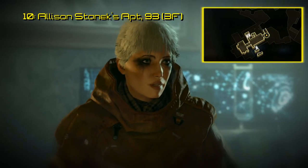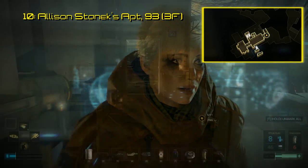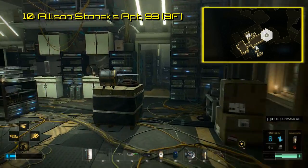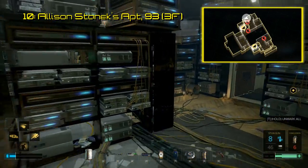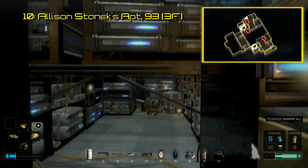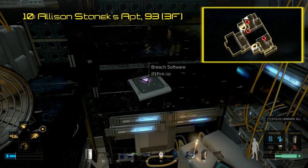During Mission 11, you gain access to an apartment complex on the southern end of Prague called the Church of the Machine God. The first bit of software you can find in here is on the third floor in apartment 93. There's a place in the back that appears boxed in by various electronic equipment that you can actually crouch underneath and get inside. The software should be directly in front of you when you stand up again.